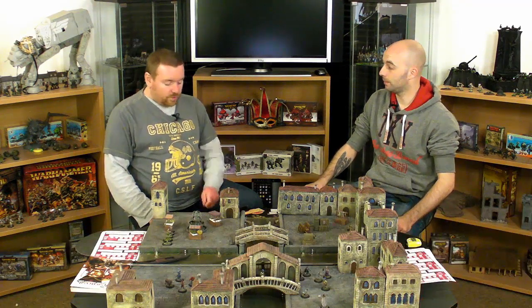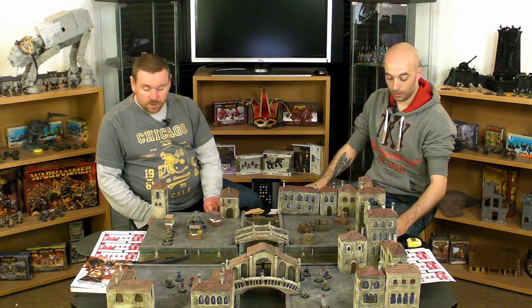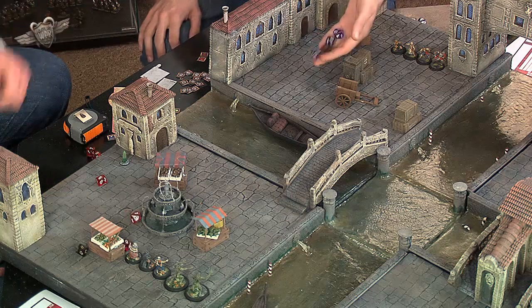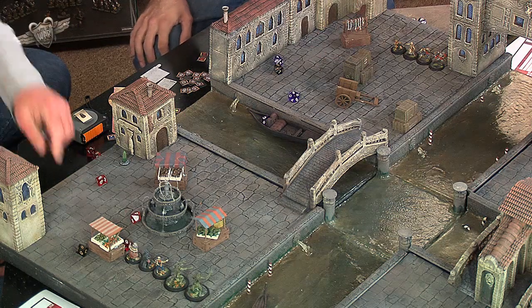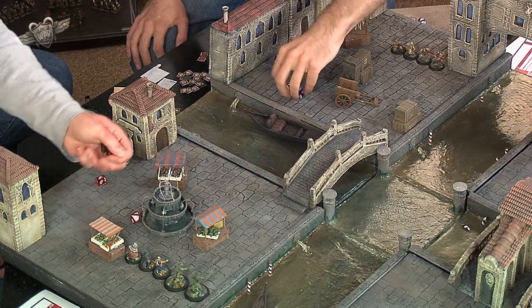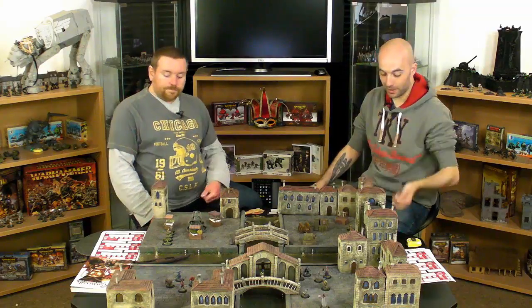All we have to do now is roll for our command checks. Command 4 on the Capodimisi. And command 4 for my Magi Rashar. I rolled 2, and 2, but my mind is 6 so I can go first. Your Magi Rashar is smarter, so he goes first.